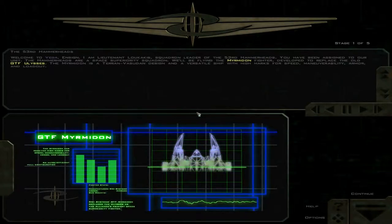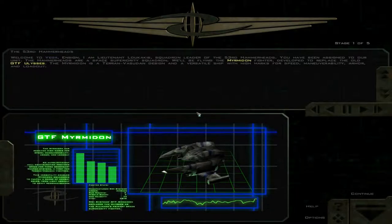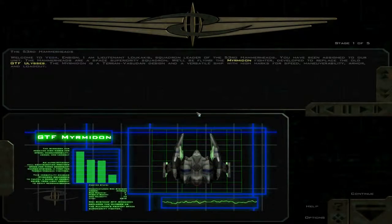The Hammerheads are a space superiority squadron. We'll be flying the Myrmidon Fighter, developed to replace the old GTF Ulysses. The Myrmidon is a Terran Vesutin design and a versatile ship with high marks for speed, maneuverability, armor, and loadout.